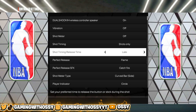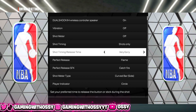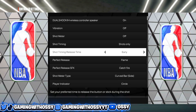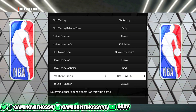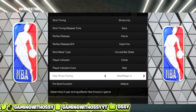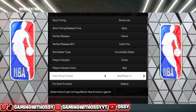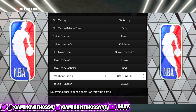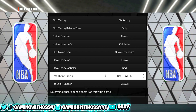For shot timing release, I use very early, but this is really your personal preference — some people like late. For free throw timing, I like to put it on real player percentage because free throws this year are actually kind of hard. If you have a decent free throw rating, like high 70s or 80s, you're going to be good. On my point guard this year with an 84 free throw rating, I'm splashing everything on real player percentage. So make sure your free throw timing is real player percentage.